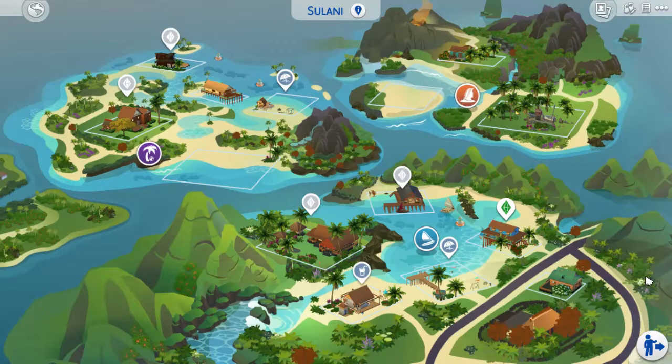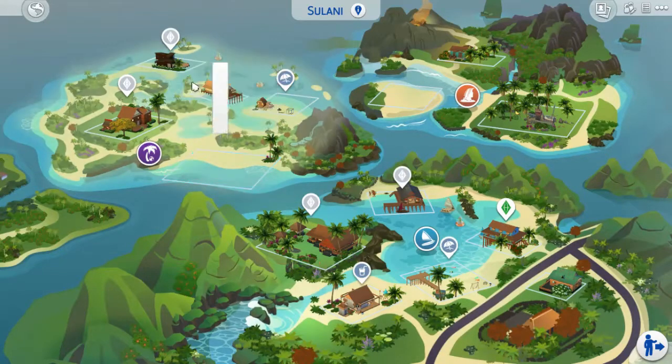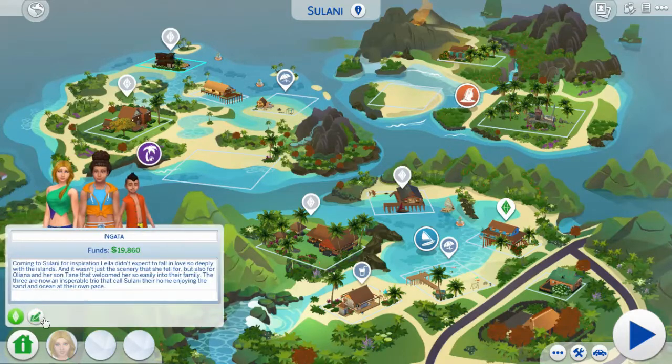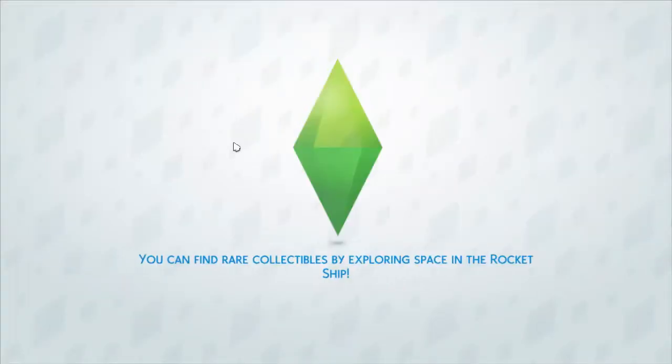I'm trying to figure out where exactly I want to build it because there's not many open lots right now. I'm thinking about this one right here, but I want a lot that's more in the water. The ones that are more in the water are all taken. I kind of want a big boathouse so we need more size. I'm thinking about the Gato family lot — their house doesn't look that big, but they're more in the water. You know what, I'm just going to build on their lot. Sorry guys, but your house is just going to have to get trashed.